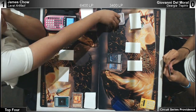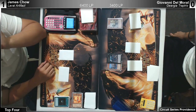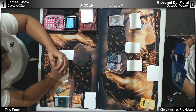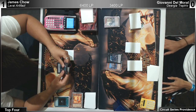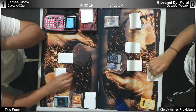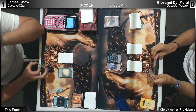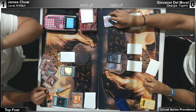TJ came in. We got the decklist here — that's amazing. James Chow, game two. James won game one with a devastating Malkat. Giovanni's made some questionable plays but his intentions were good — simplifying the game state.